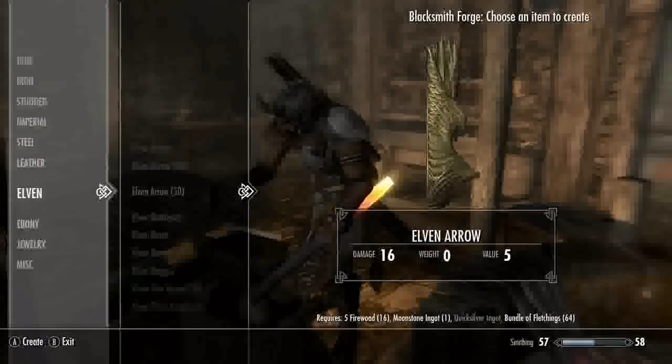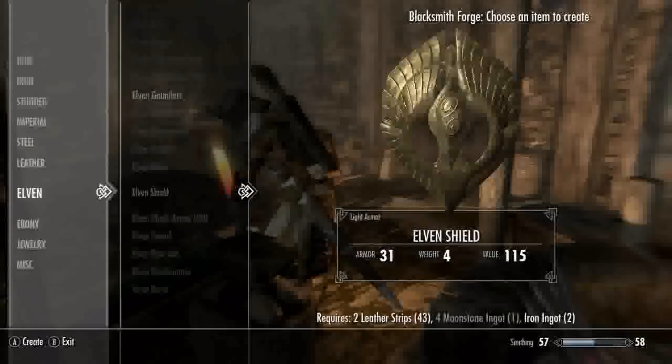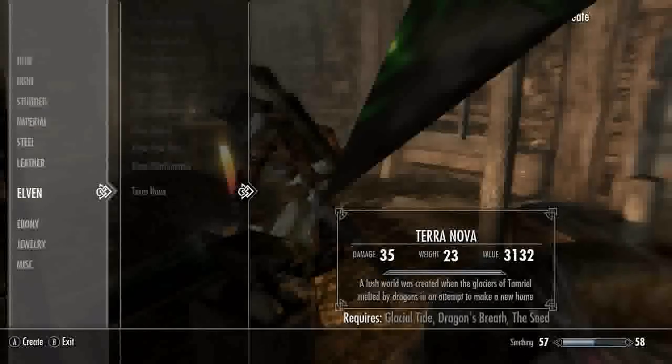If you like getting your smithing up, mine's 57 there — it's just really easy to get up. Mine was like 30 before this mod. It's really easy to level it up, so if you want to get to 100 fast, this helps a lot.